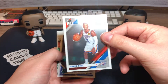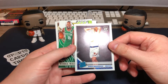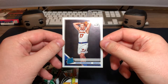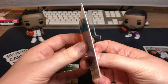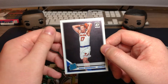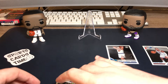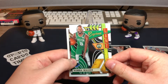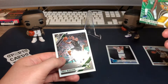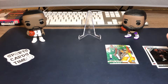First pack: Chris Paul base. Oh nice, a rookie — Ignas Brazdeikis for the Knicks. I mentioned it already in the first video, I'm a Lithuanian national so I really like the Lithuanian players. Ignas Brazdeikis is from Lithuania — he has the Canadian passport still but would love to play for Lithuania as far as I heard, so really excited for this card. Next is an insert for Kemba Walker — Express Lane, looks really nice. And a base for Eric Bledsoe for the Milwaukee Bucks.